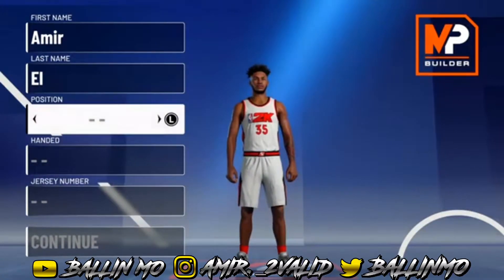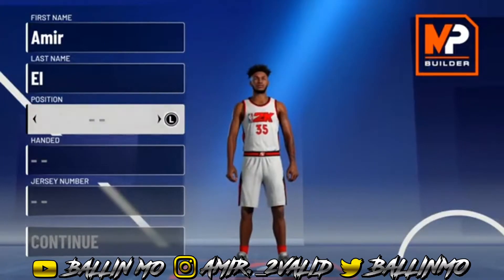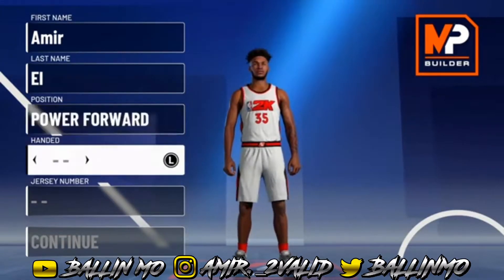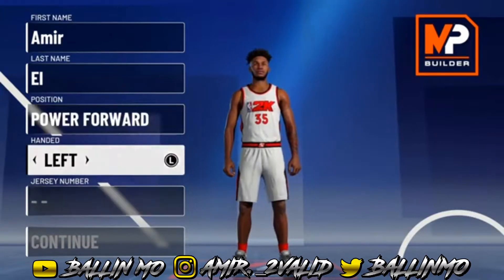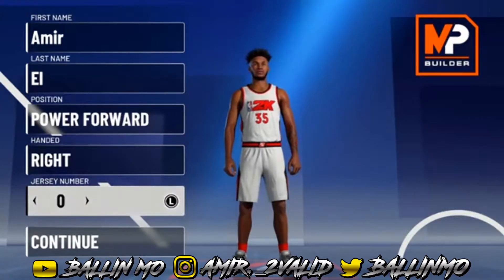It's basically like a stretch lockdown — basically a stretch lockdown, like a perimeter lockdown or a midrange shooter but at the power forward position. It's a pretty good build. For the position we're going to go power forward, hand doesn't matter, jersey number doesn't matter, but I'm going to go with number zero because that's the number I wear.